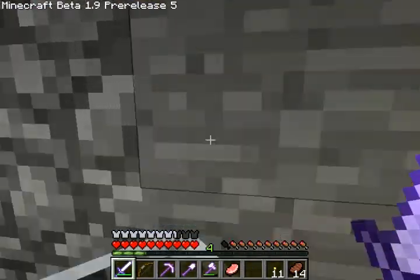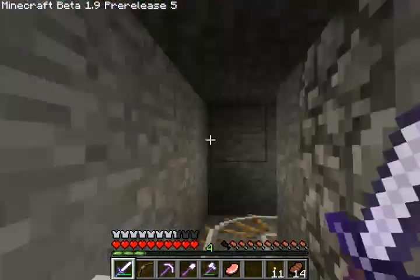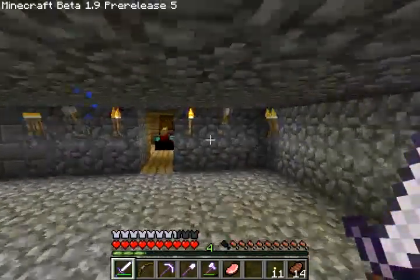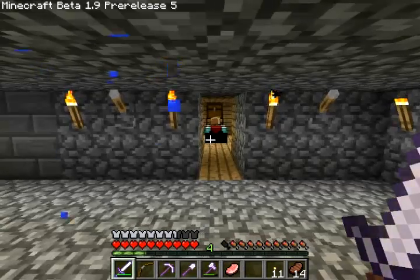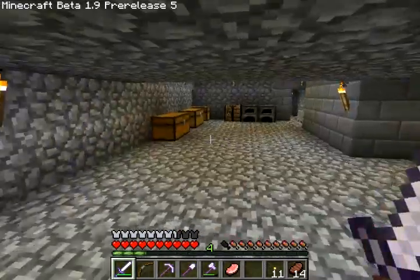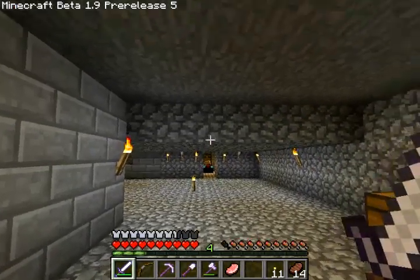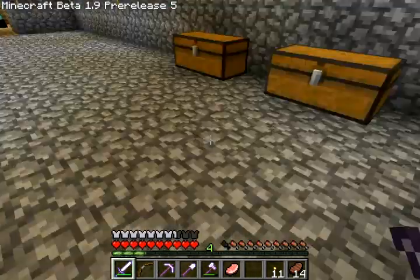So we go into the abandoned mineshaft, and it's cool because I made a bunch of windows showing into the parts of the abandoned mineshaft. And we're here. We have a workstation right here, and a cool enchanting room over there — I'll show that in the next episode and tour how I made it.